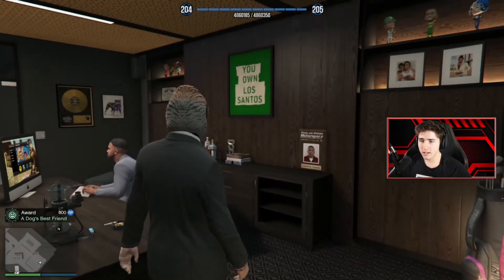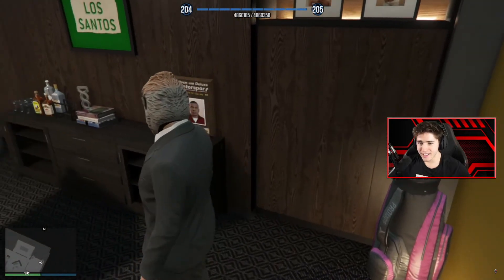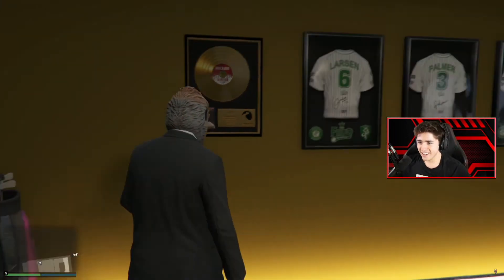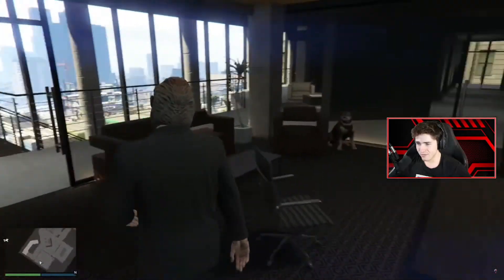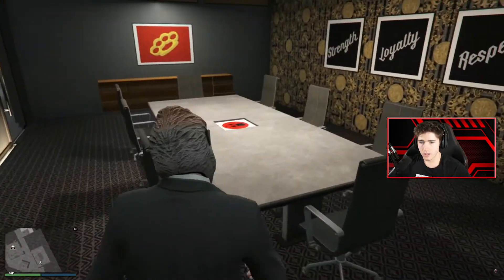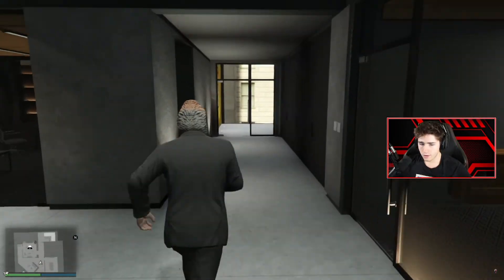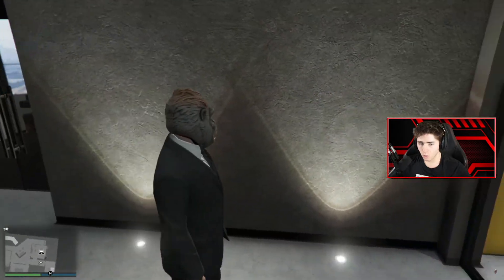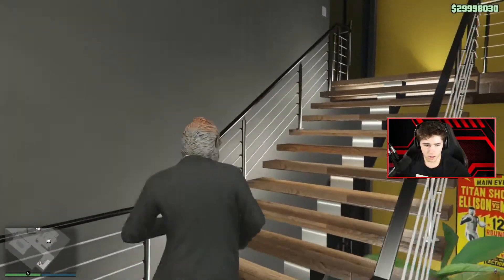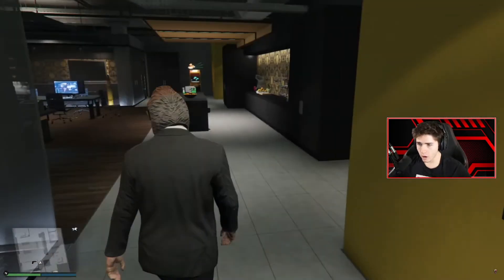What are you doing, Franklin? He's got his employee of the month from the story. Are you playing golf now, Franklin? Okay, what's in here? A place to have meetings and whatnot. Got a TV there. That's all for this floor. We can go up. So this is the armory. Let's check this out.